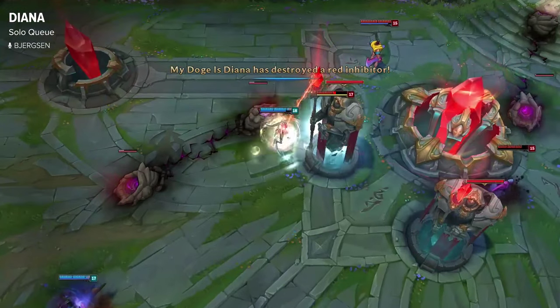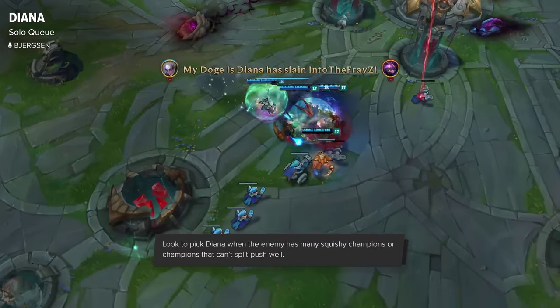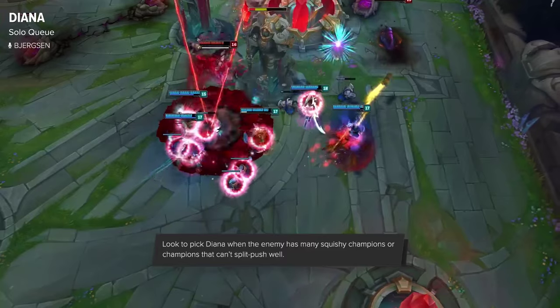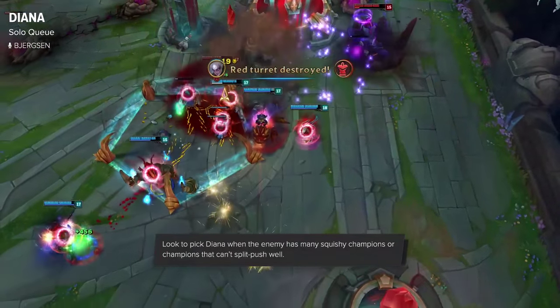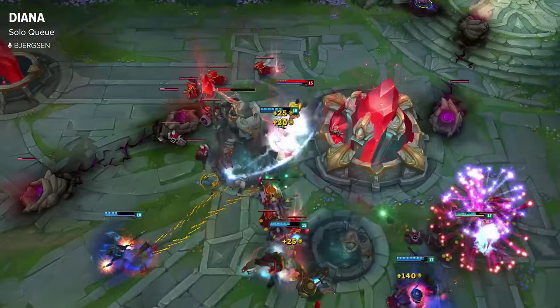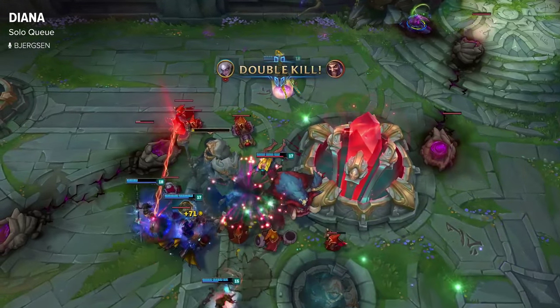For solo queue, I think Diana is best picked if they have a lot of squishies because she can easily burn down the backline. If you land a Q, you can pretty much one-shot any carry if you get a couple of auto attacks on them. She's also really good if they have weak split pushing champions. Diana is really solid overall in solo queue and it's really up to player skill how good she'll be. I think she's a really high skill cap champion.